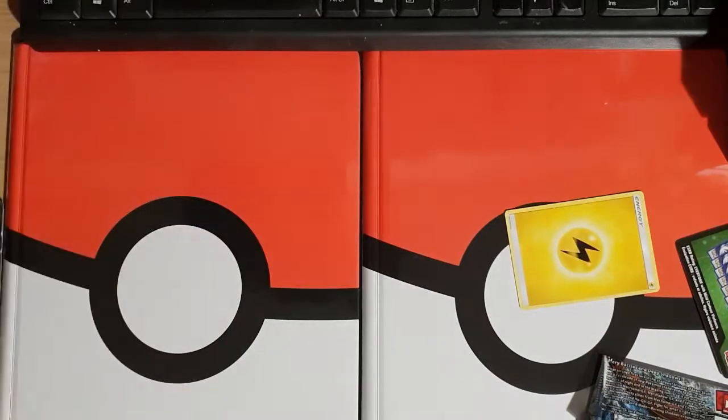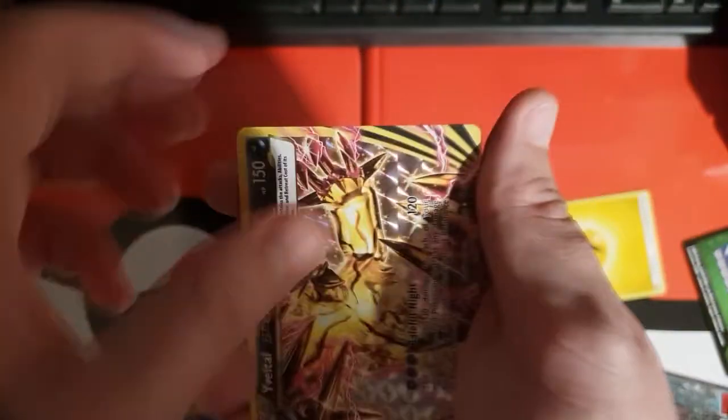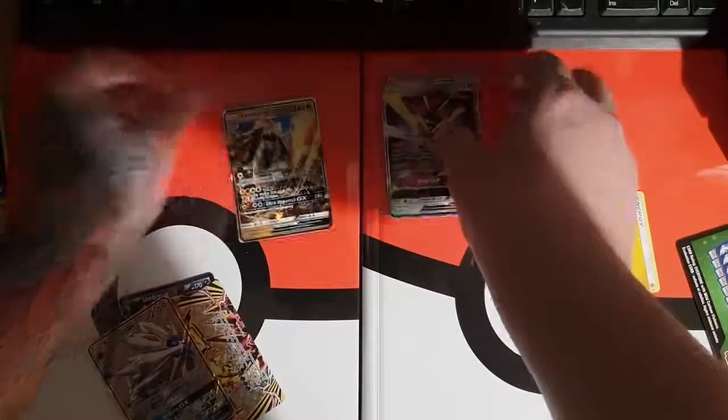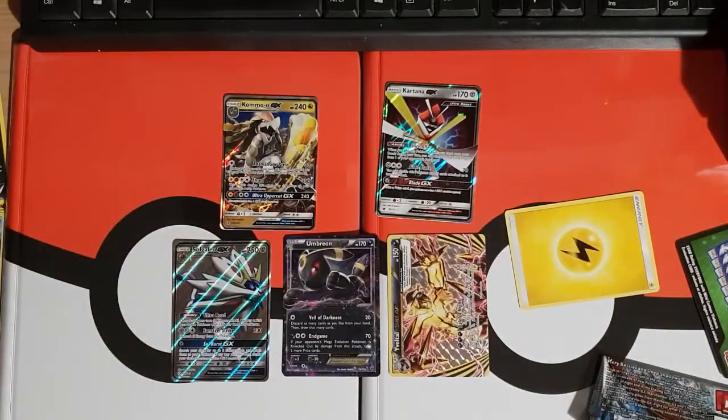That's all of them — I can't believe it, we've just gone through ten packs and got some absolutely crazy pulls. So we got the Umbreon EX, the Vespiquen Break card, the Solgaleo full art card, Kommo-o GX, and Kartana GX. I'm happy with all of them — couldn't ask for better, especially having no idea what I was even going to expect. I thought they might have been weighed but I'm very happy. Thank you everybody for watching, hope you enjoyed it — my name is Fluffy, this has been the Game Zone. Bye!